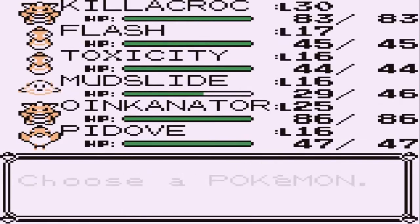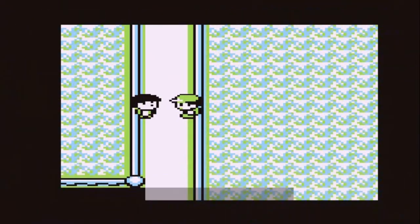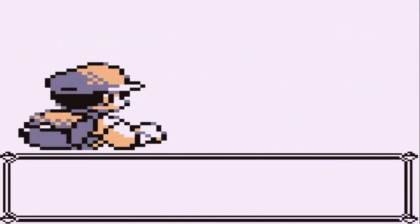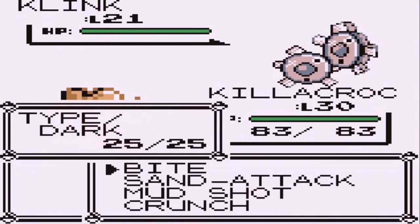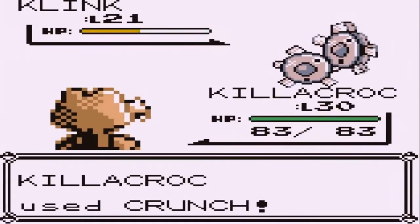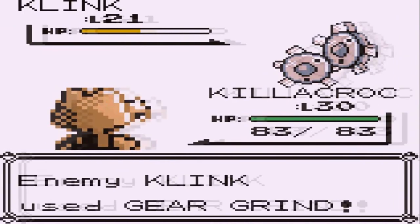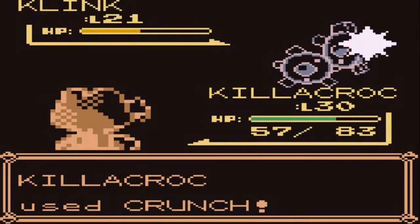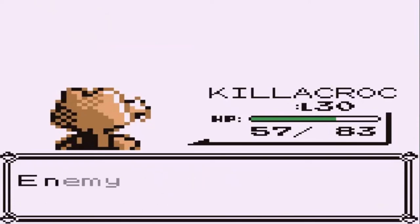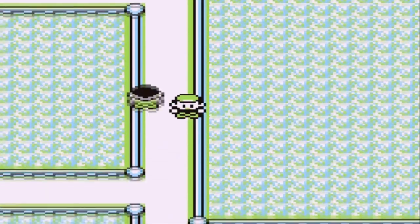This guy obviously has some electric type Pokemon so let's go to KillaCroc. Going up against an Engineer who comes out with a steel type Pokemon — Klink. Gear Grind is a new move right there! Here comes a Crunch — oh wow, it's a repetitive attack. Crunch does it and there goes Klink. I'm liking the new moves they're adding. I'm assuming you can find Klink over at the Power Plant.